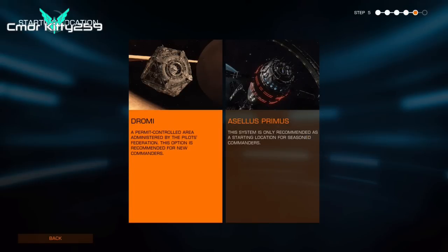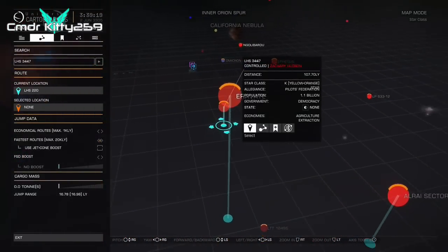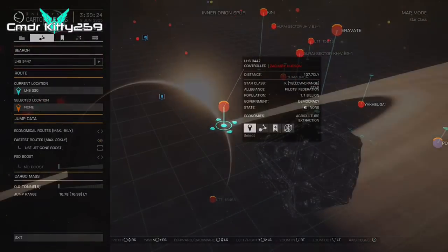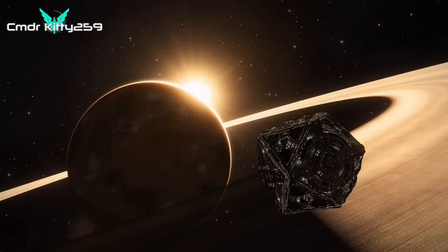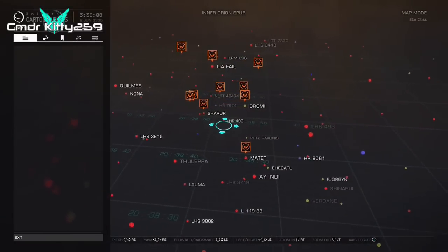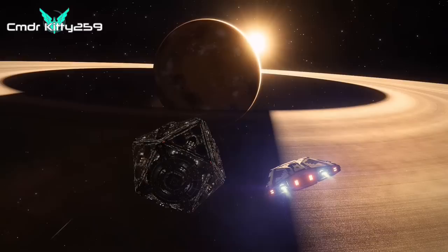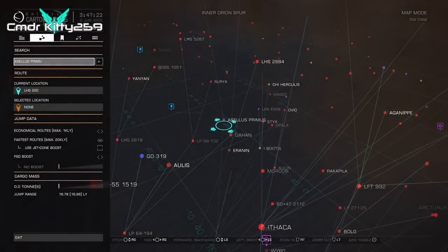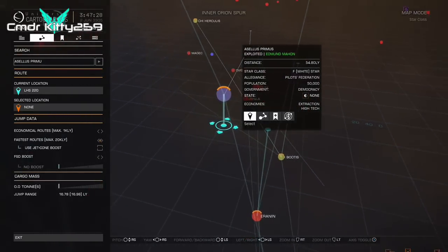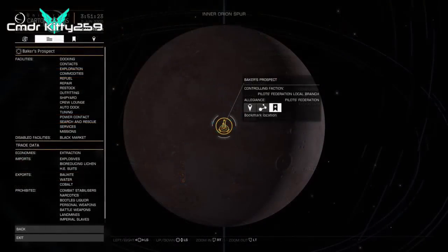Once you've done that, you'll be able to pick from three places to start. The first system is LHS 3447 at Trevithick Dock — the classic starter system. The next option is Andromi at Monson Dock, part of a Pilots' Federation-controlled district that only brand new commanders can access. Finally, the third DLC option — and personally where I started — is Aellis Primus at Baker's Prospect. Your Sidewinder will have an SRV bay with this option, so you can begin enjoying Horizons features right away.